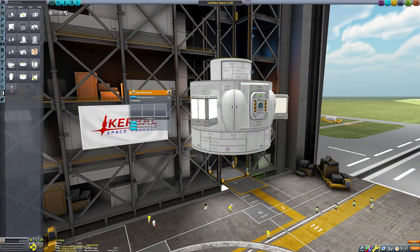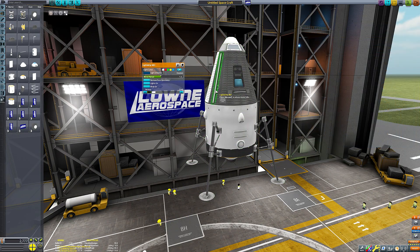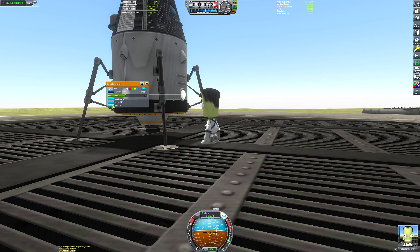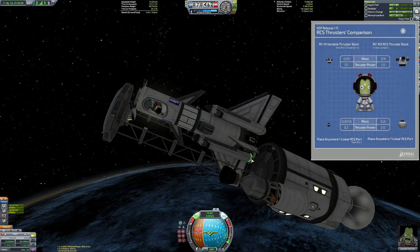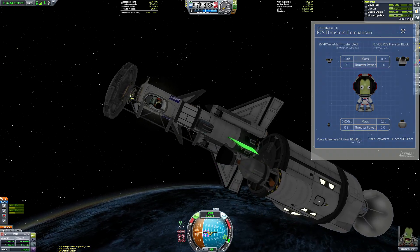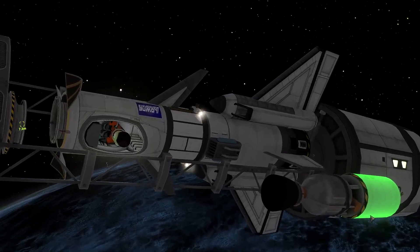In addition to new cargo containers, we also have a number of other new parts in the game. There are several new lights, both attachable and deployable, and new light functionalities such as a blink mode and a much more intuitive colour option UI. There are also new smaller RCS units and new RCS block variations, including the long-desired 5-port RCS block, perfect for two-way symmetry on space planes.